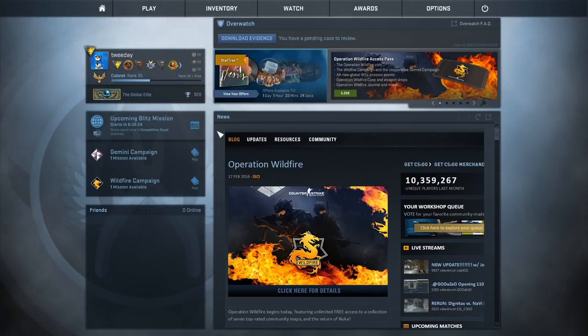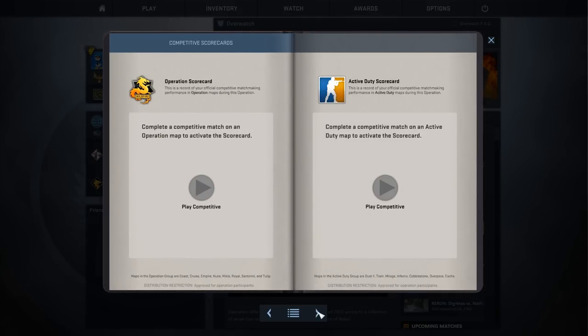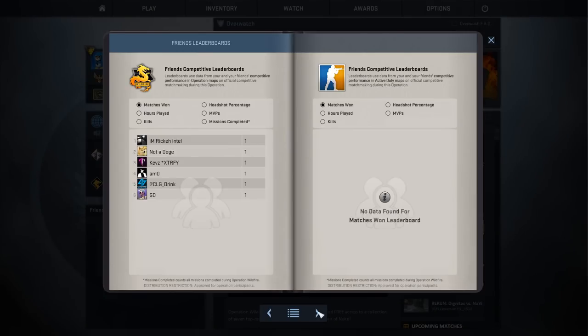Looking into the campaigns, the general operation is not very different from the other ones. We have two different ones: Gemini and Wildfire. You can get a map and see all the missions you can complete — casual modes, arms race modes, co-op modes and all that. You also have two different scoreboards: active duty and operation. The competitive leaderboards let you compare between friends — matches, MVPs, hours played, kills, all of these stats.